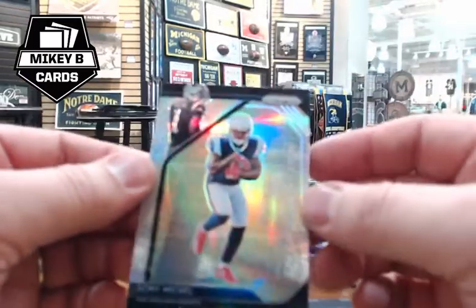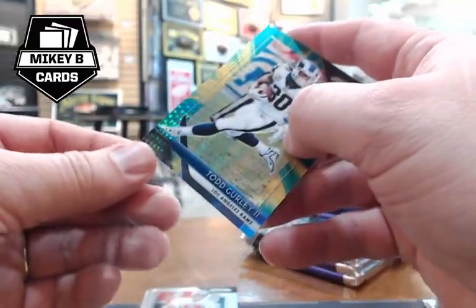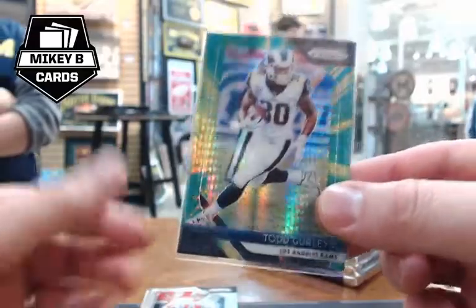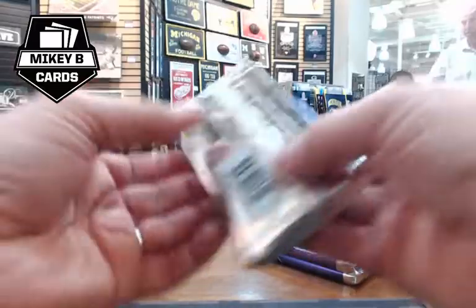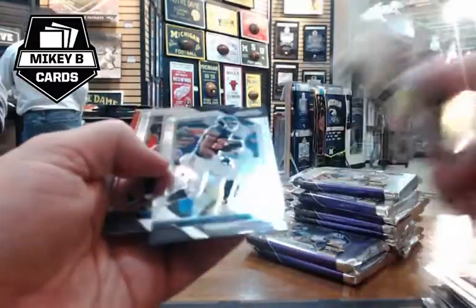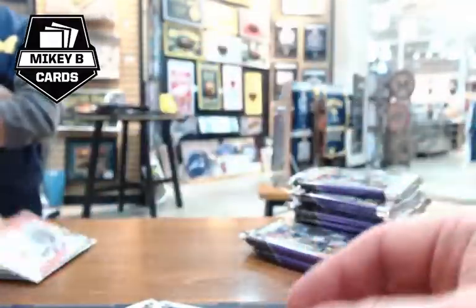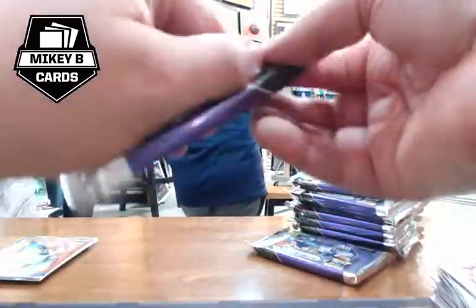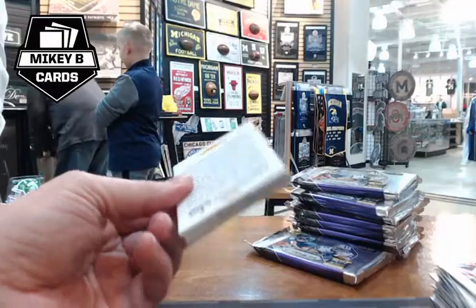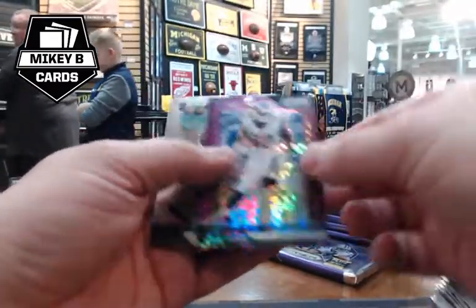Sony Michel prism version (not rookie card) pulls up, followed by Todd Gurley hyper numbered 227 of 275 going to the Rams — Mikey's team. Mikey notes his buddy is trying to complete the Gurley rainbow. A red wave Sean Lee numbered 36 of 149 goes to Cowboys. Barrios and Daron Payne rookies appear. Then a Todd Gurley purple power numbered 1 of 49 — first off the line — is pulled to huge excitement.